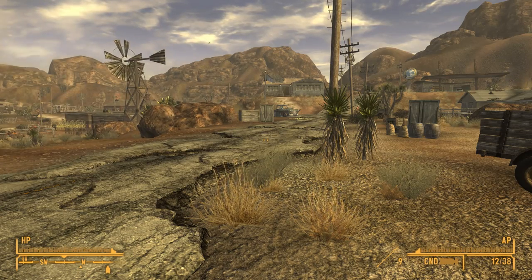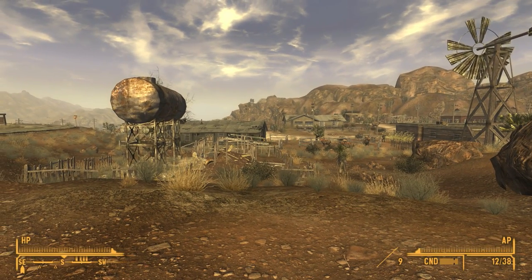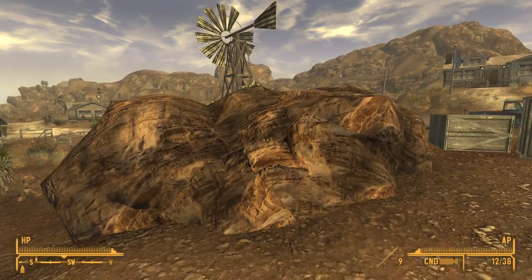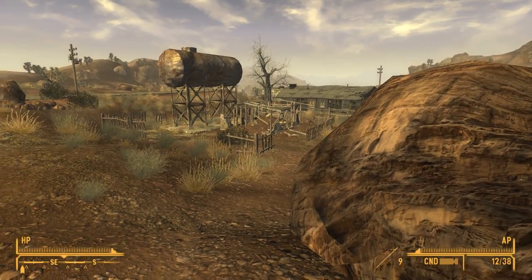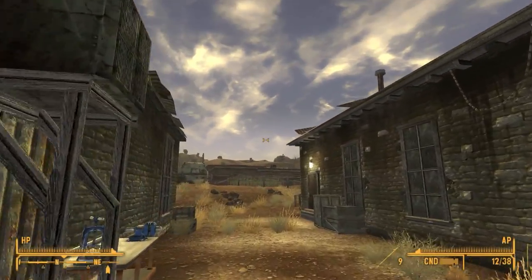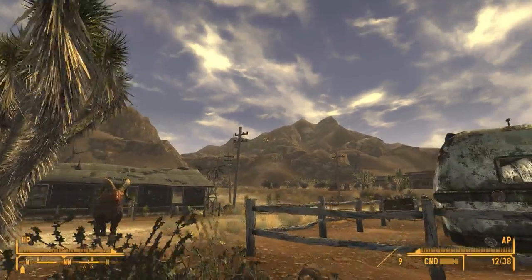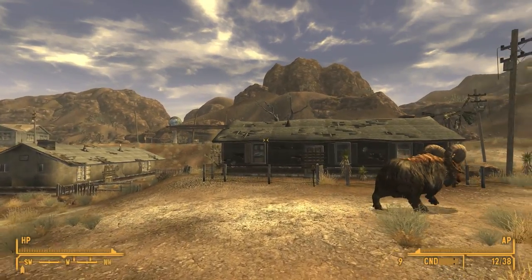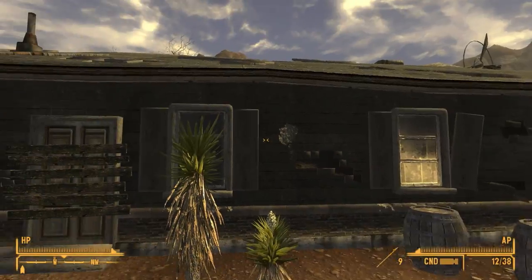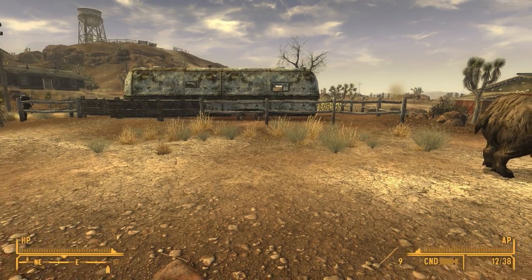Another one I added is called New Vegas Stutter Remover — it basically makes movement a lot cleaner so you don't get any stuttering. Then there are the texture packs — I'm using the ultra version, which is three packs that have to be downloaded. It changes buildings, objects, weather, and makes everything look really nice. Just look at the roof and the corners — they look a lot nicer. Even barrels look good.